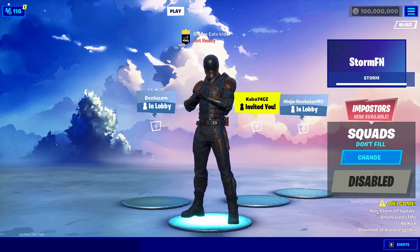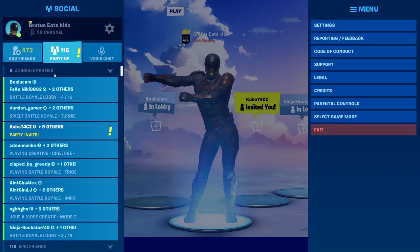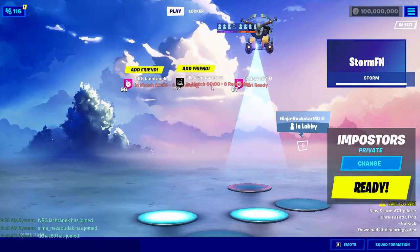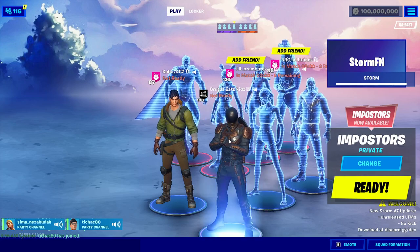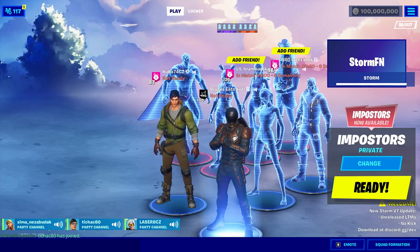Once you're set up in your locker with emotes and skins, you can also join your friends. Just click on any of your friends and you'll be able to join them. They will be able to see all of your equipped skins and OG skins in the lobby — you can test this out with your friends.